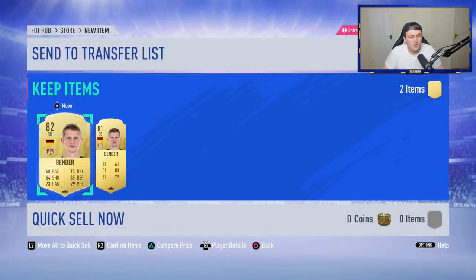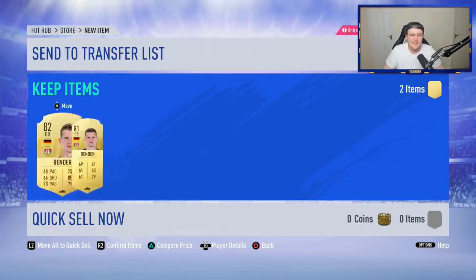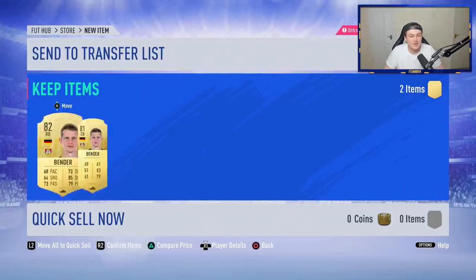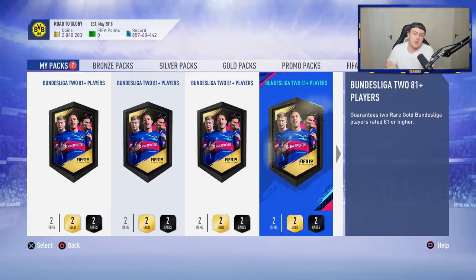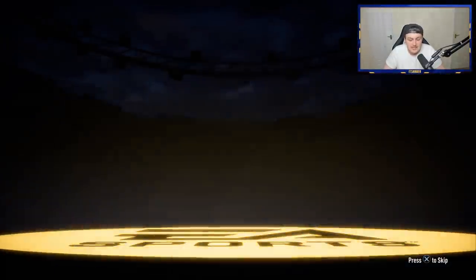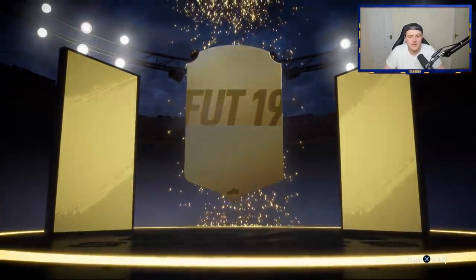In terms of players — that's a very strange pack. We just got the Bender Brothers in one pack. That is actually pretty cool, to be fair. I don't know what the odds of that are, but that's a pretty cool pack. In terms of players that would make it into my squad: Reus would be amazing, Havertz would be amazing, Brandt would be decent, Werner would be pretty sick.